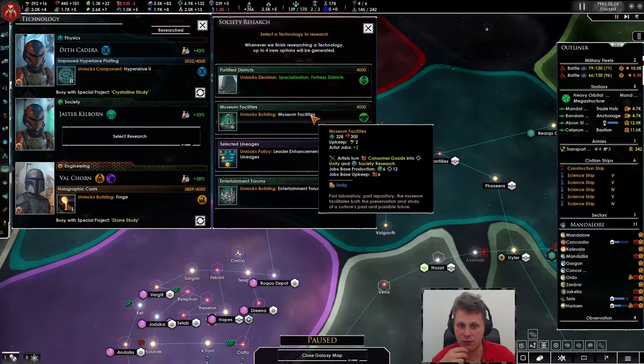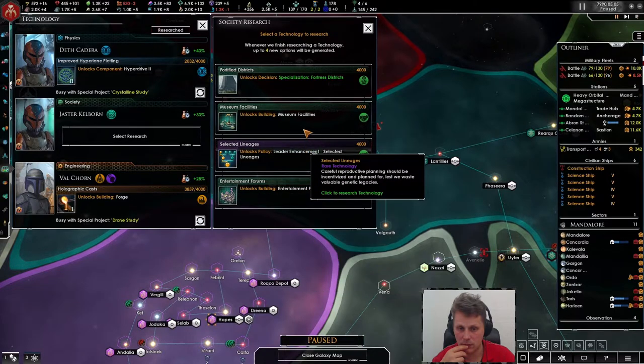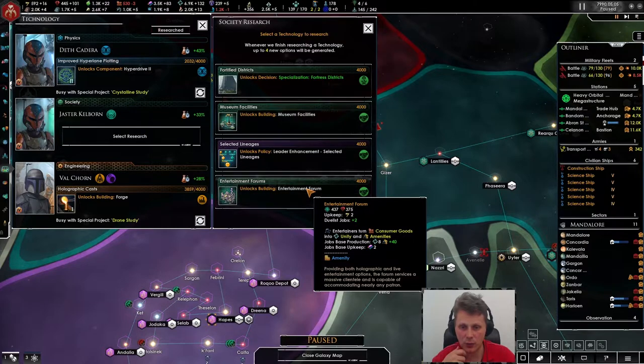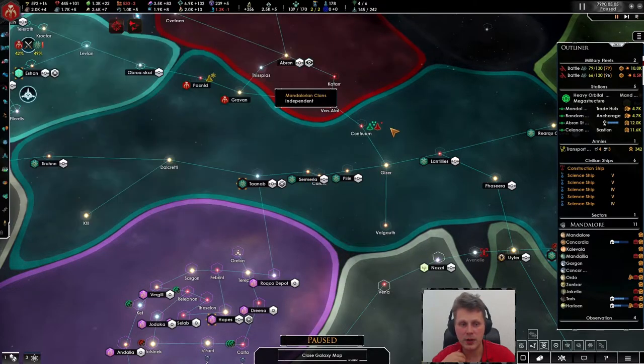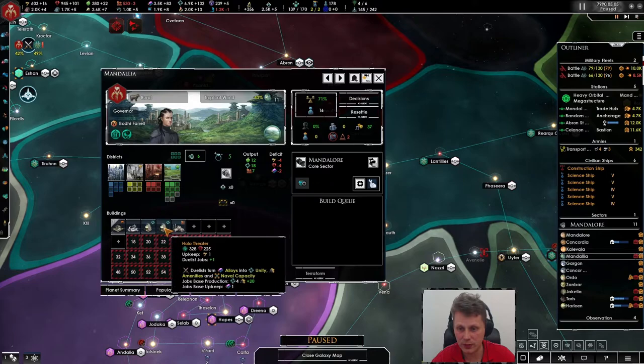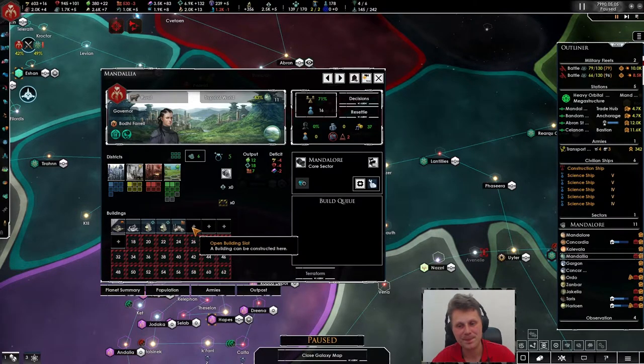I should go for the museum facilities — they definitely have more unity. Actually no, we'll go for the entertainment forum. This way we can replace some of these buildings since there are just too many. Sell a thousand, buy 500. This will eventually be replaced since naval cap is nice and the unity as well, but we don't need that many amenities right now.